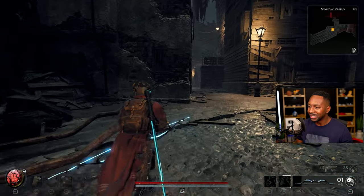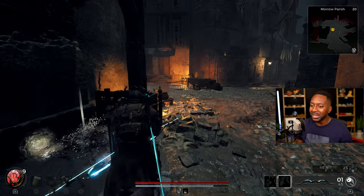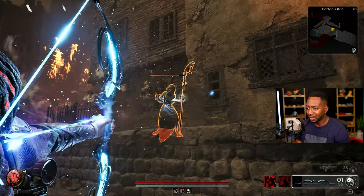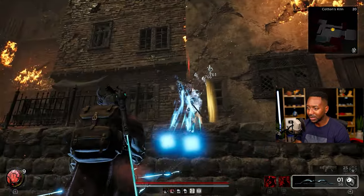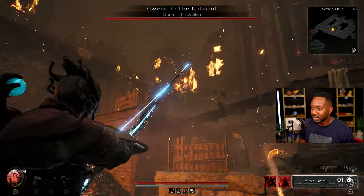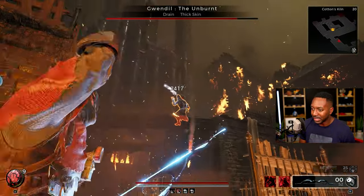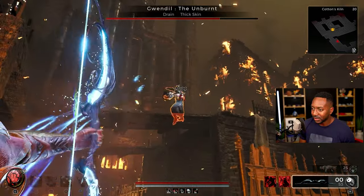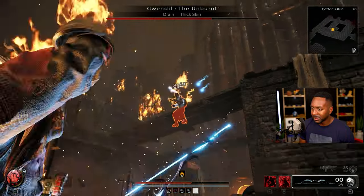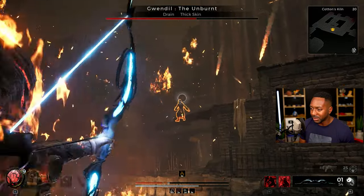If you run Hunter, you absolutely have to run this skill. So we got an elite right here — look at this. Absolutely melts. And we didn't even get any crits on that one. Now let's see what this does against a boss.